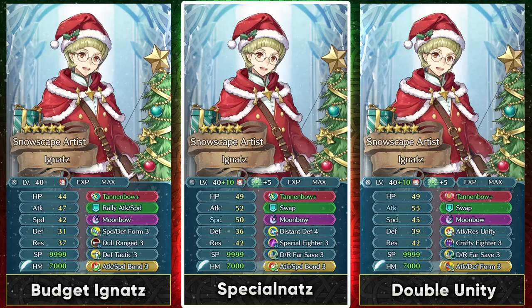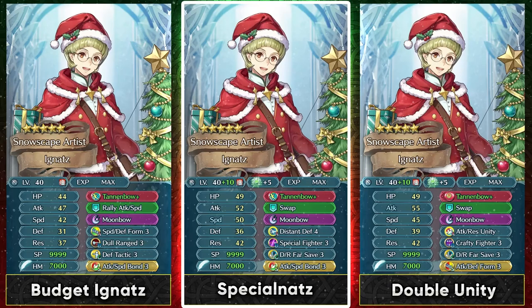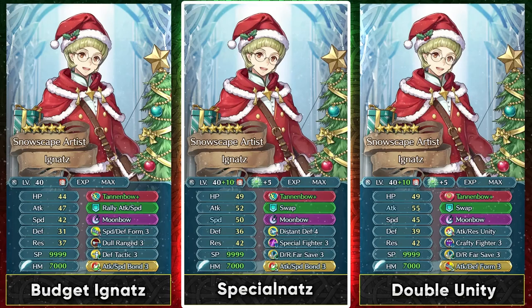If you want to invest a bit more into him, Distant Defense 4 and Special Fighter are going to be really good options. Special Fighter is pretty much the ideal slot B skill for a lot of his builds because it provides him with the guard effect, which is super good for tanking, and also the special acceleration. So Ignaz can retaliate back with 2-turn specials like Moonbow, Ruptured Sky, and Glimmer — which is really good. The Far Save skill is going to be a staple on any kind of Winter Ignaz build. You can actually get both Special Fighter and Defense Resistance Far Save from the Winter banner itself with the Sparks. This build gives you the way of dealing with debuffs via Tannenbow+, getting the guard effect with Special Fighter and the special acceleration, and then dealing with buffed opponents with Distant Defense 4. This is pretty much the standard Ignaz build which you're going to be seeing a lot.